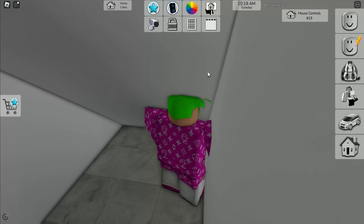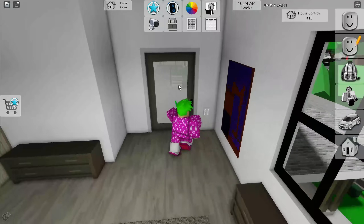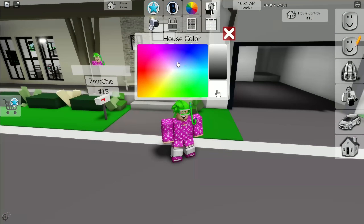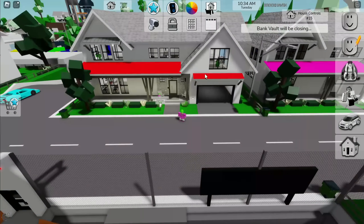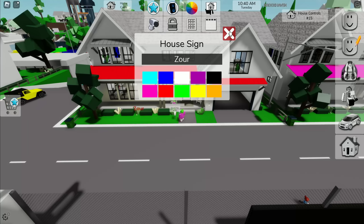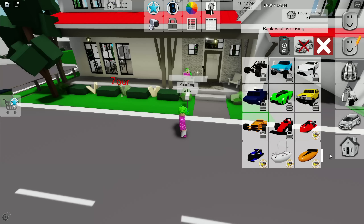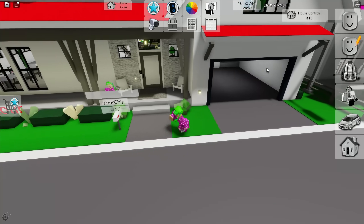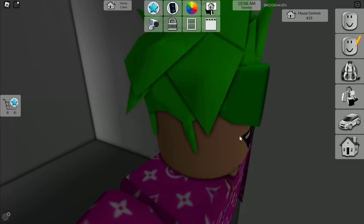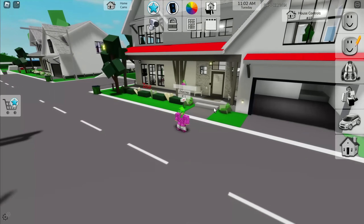I can basically run through the wall here — not sure if that was intentional. I tried to find the safe and change the house color to red, though only certain panels actually changed. I added a house sign and checked for new vehicles — none in this update. I can't seem to find the safe; let me know in the comments if you've found it.